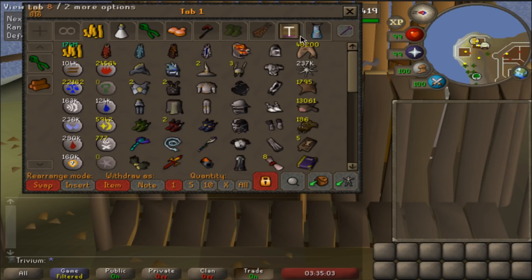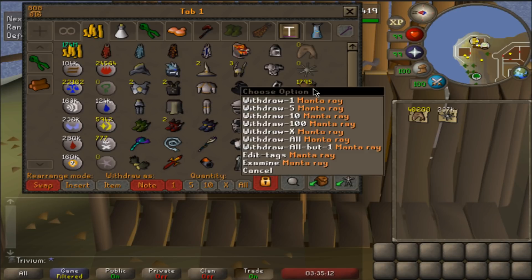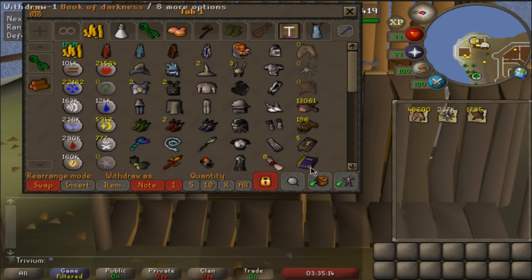My magma helm, Torso full. And this is really what I'm proud of in my bank - almost 50k sharks, 237,000 manta rays, 2k monkfish, and some karambwan. I think I'll be good for food for literally forever.